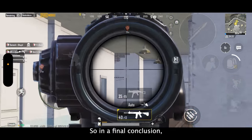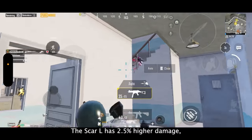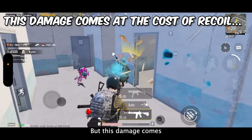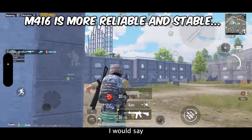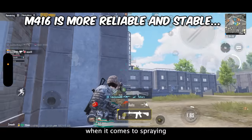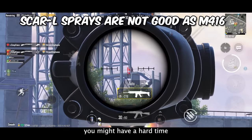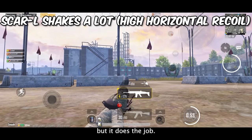In final conclusion, the difference between SCAR-L and M416 comes down to damage and recoil. The SCAR-L has 2.5% higher damage, which gives a lot of advantages in close range, but this damage comes at the cost of high recoil. In my opinion, M416 is more reliable and stable when it comes to spraying at long distance targets, while SCAR-L sprays are not as reliable due to its high horizontal recoil.